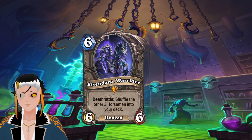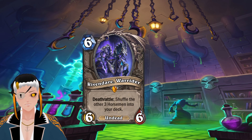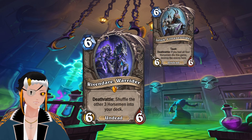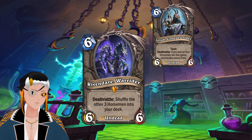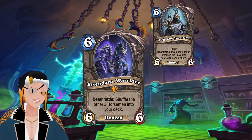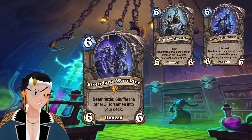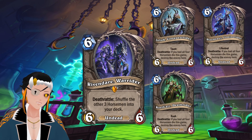Deathrattle: shuffle the other three Horsemen into the deck. The first is Zeliac, Conquest Rider — a 6-cost, 6 attack, 6 HP Undead minion with Taunt. Deathrattle: if all four Horsemen have died this game, destroy the enemy hero. All three of the other Horsemen have the exact same Deathrattle and a different mechanic each. Balomix, Famine Rider has Lifesteal instead of Taunt. Then we have Korax, Deathrider, with Rush instead of Taunt.